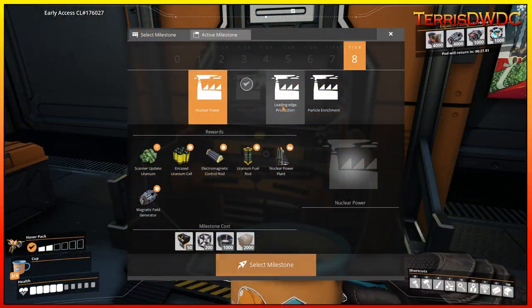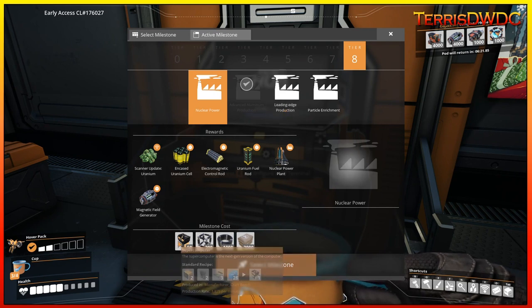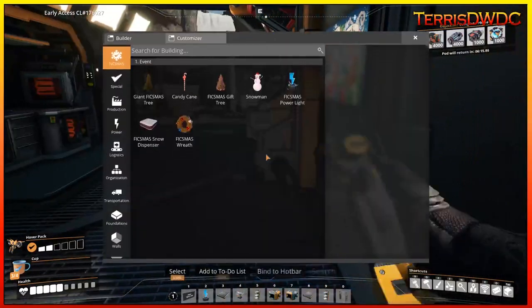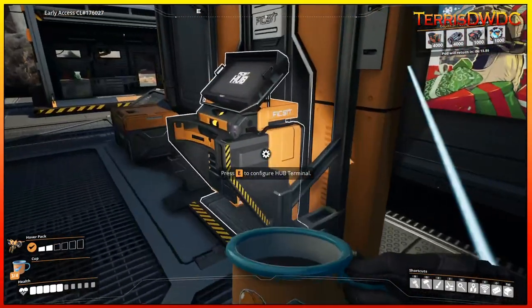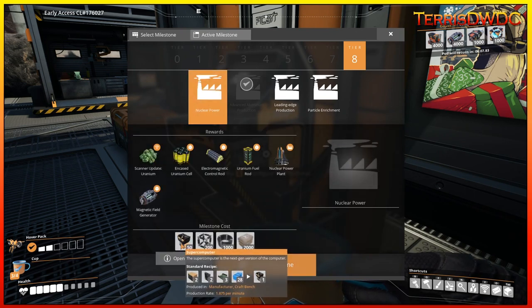While we're waiting for that MAM research to complete, let's look at what we need to be building next — and that's supercomputers. A supercomputer is made from a manufacturer and requires two computers, two AI limiters, three high-speed controllers, and 28 plastic to make one. The production rate looks to be about 1.875 per minute, so that's the manufacturer we need to dive into right away.